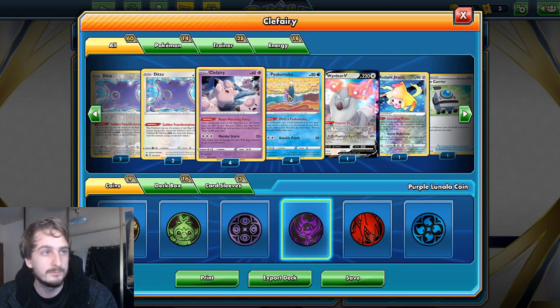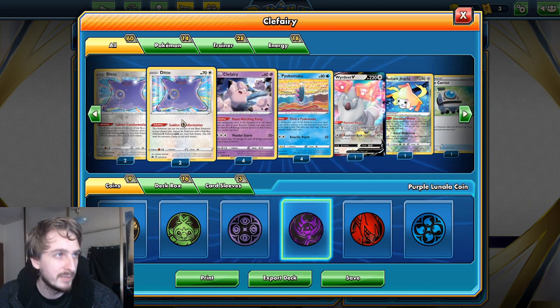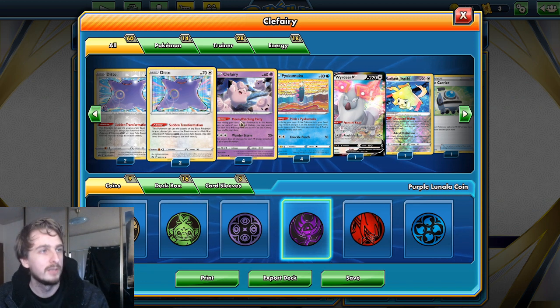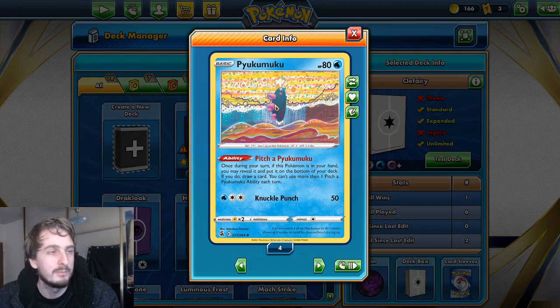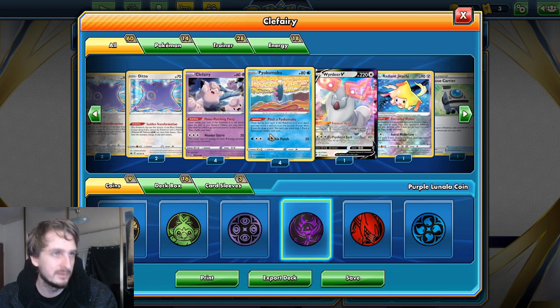That's how I've built the deck — to consistently do that. I have Ditto as my backup. If I have three purple energy on Ditto I can use Wanderstorm, as long as there is a Clefairy in my discard pile. We also have Pukumoku, which I can just cycle — put it on the bottom of my deck and draw a card, which means my deck is technically now 56 cards because that doesn't cost anything to do.